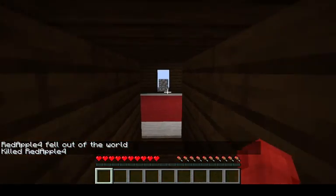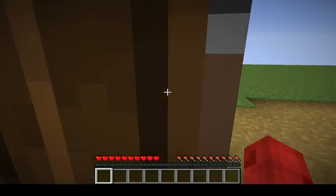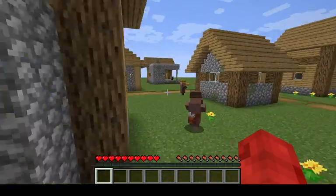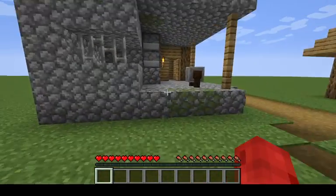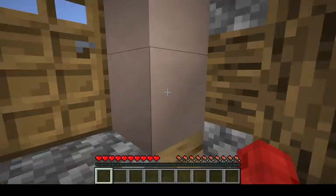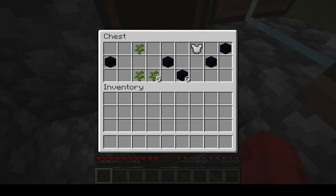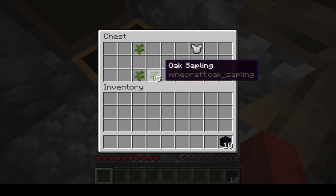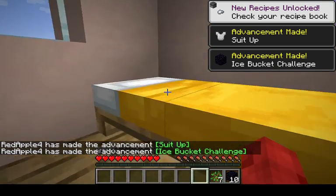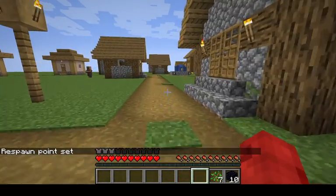There you go. You're not going to want to go through that portal — you're going to want to go through this one. This one has a blacksmith, right there actually. So what you're going to want to do is come in here and close the door. Guess that works. But anyways, there's a blacksmith chest with some obsidian.